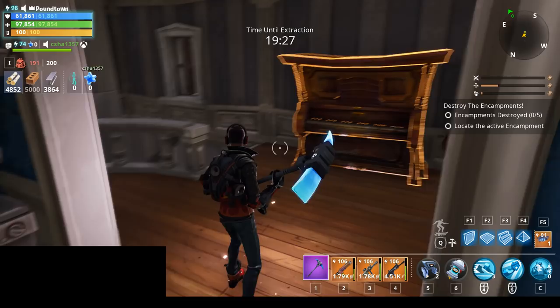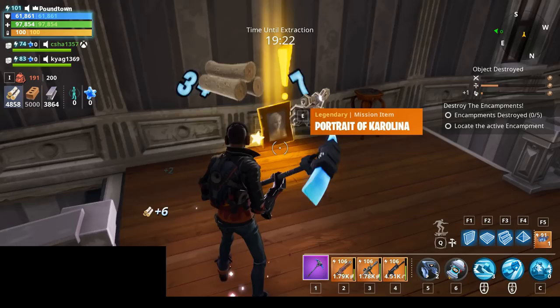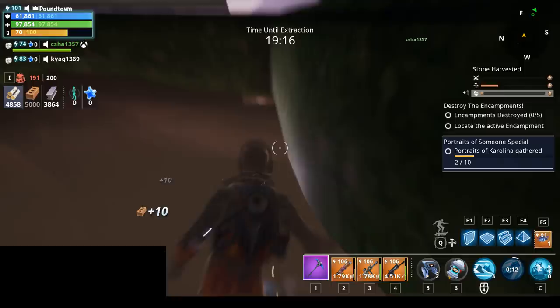You can see there's an exclamation point on the map. Inside there's a portrait in what looks like a piano or organ. It says they're supposed to be in attics, but apparently not always — so just look for the exclamation points on your map, just like all the other quests.